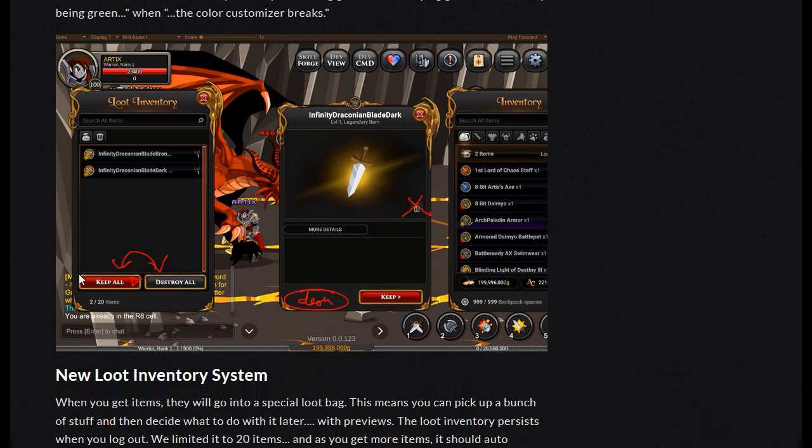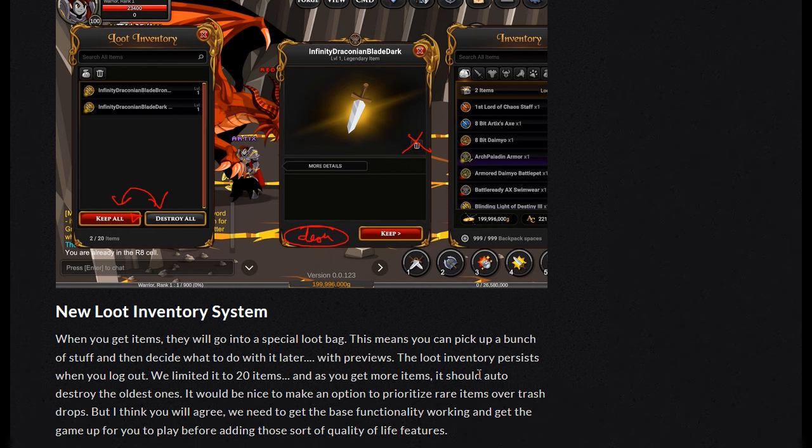This is the loot inventory — you have keep all, destroy all, and this would be what's in the loot before you pick it up. You're able to see what it is and display it to decide if you cosmetically want it or not. The loot inventory persists when you log out. We limit it to 20 items and as you get more, it should auto-destroy the older ones. It would be nice to prioritize rare items over trash drops, but we need to get the base functionality working first.